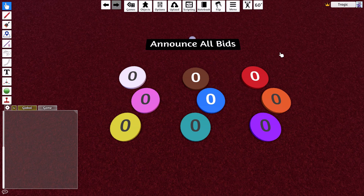G'day, Tragic here and welcome to my latest tool for Tabletop Simulator. This is for blind bidding — just a little tool to help the bidding process. There are a number of bidding activities in games where the mechanisms require you to reveal instantaneously, and it's a bit hard in Tabletop Simulator to do this. There are various ways around it.